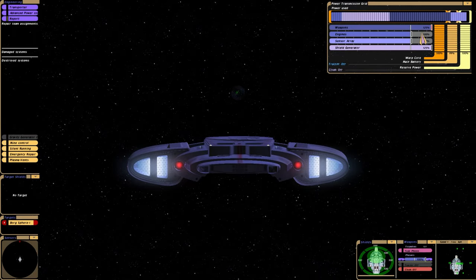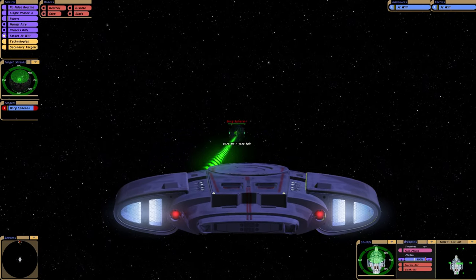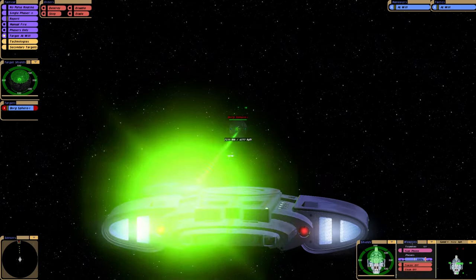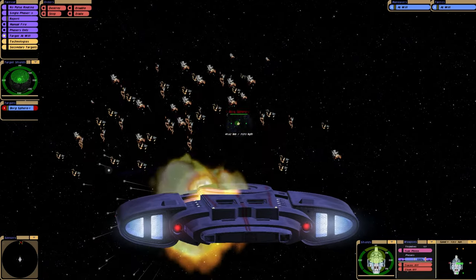Now this version of the ship has different keys to fire, so the G button fires Quantums, and if you hold the F key — there we go — pulse phasers. How cool is that?